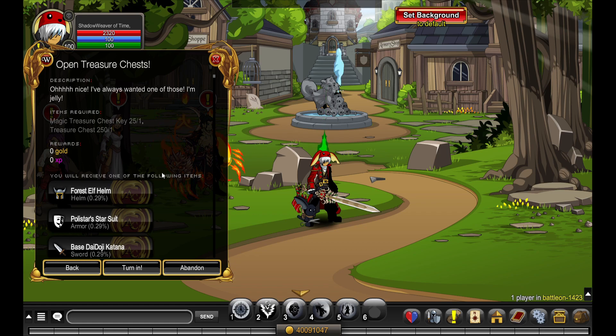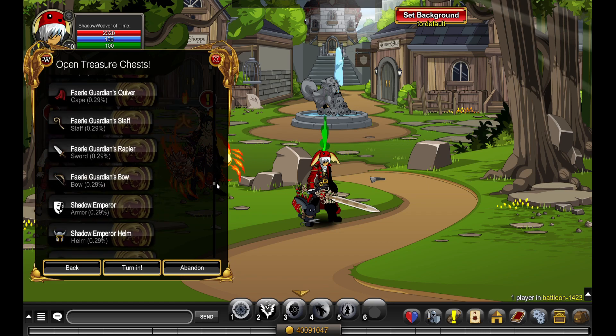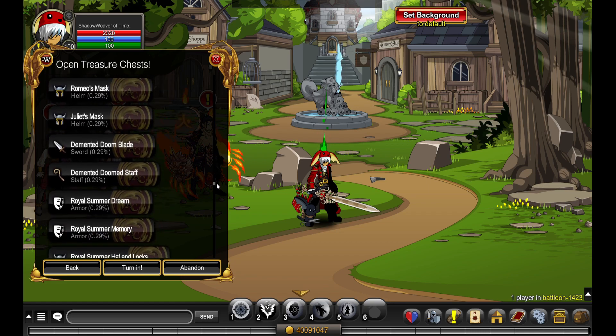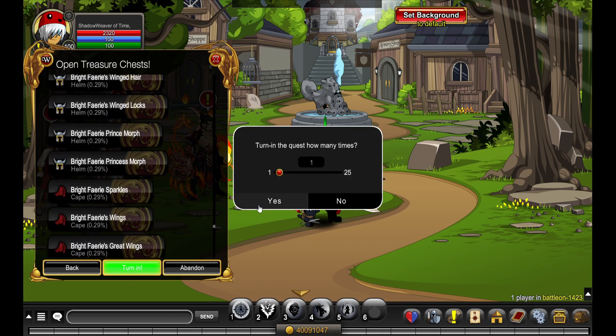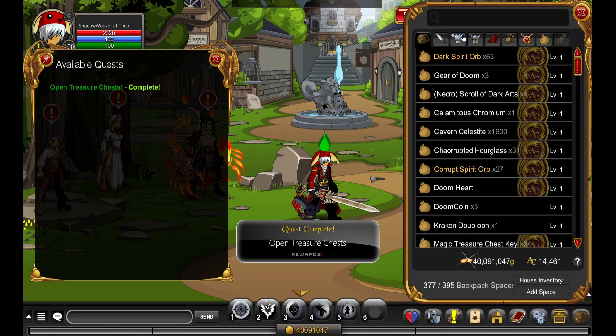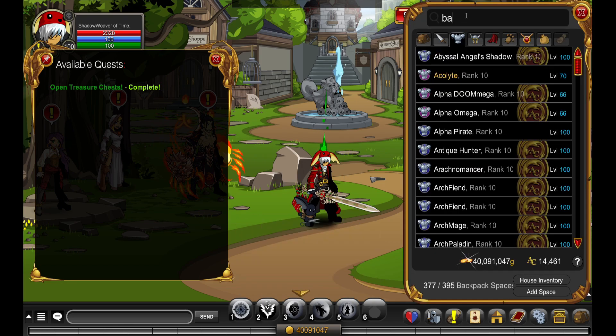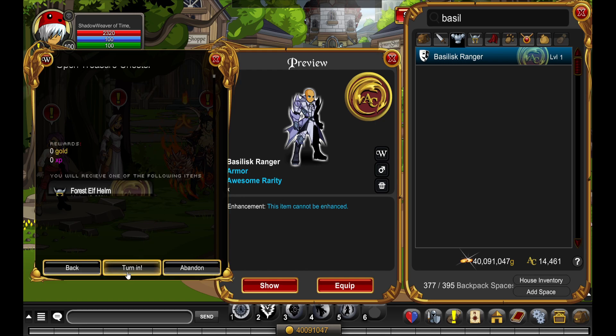We turn it in exactly 25 times and hopefully we get something really nice. Most things here are just 0.29 drop rate, but let's turn it in — boom! The first one we get is the Basilisk Ranger. I don't know what that is, but let's check it out. Not too bad, but not my favorite.